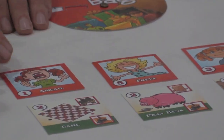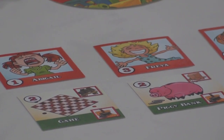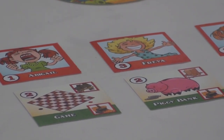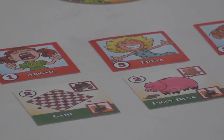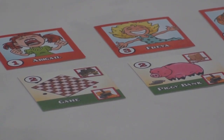So you can see Freya — which happens to be my daughter's name — is a 3, and Abigail is a 1. The art is by Travis Hansen, who is a comic book illustrator. On your turn, you have a chance to trade a part with other players, and then you can build a toy if you have the parts.